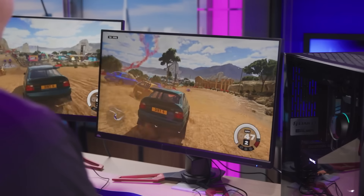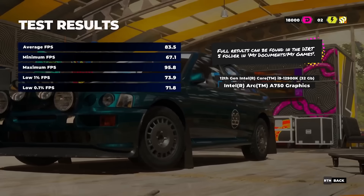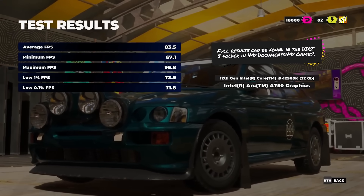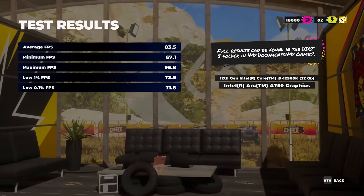They look virtually identical. Here is the results page — we're in the low 80s average on the A750, and in the 80s on the other system. A good experience on both of these systems. DX12, modern title — very cool demo of Dirt 5. The game was running DX12, one of the modern APIs that we've talked about through some of the other content we've done.